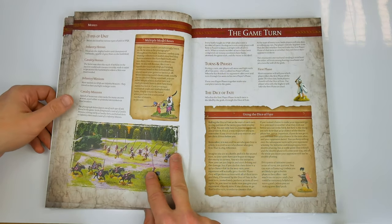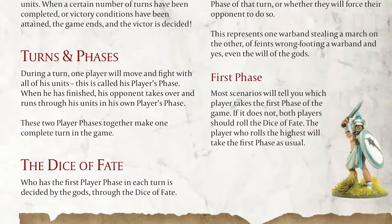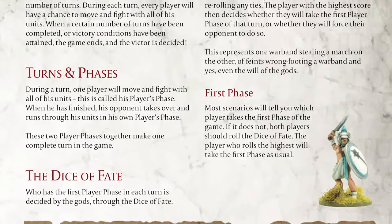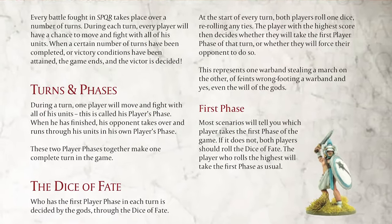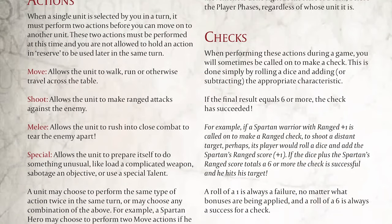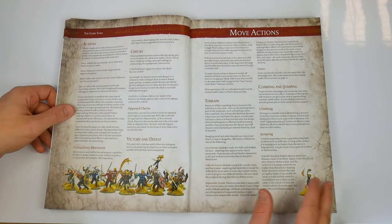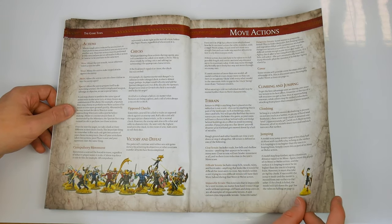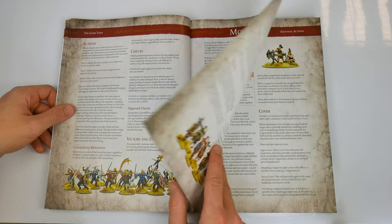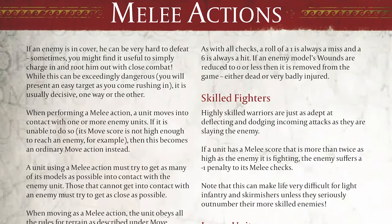The game turn page introduces us to the Dice of Fate, which basically means you dice each turn to see who goes first. The game proceeds in an I-go-you-go fashion, with each player performing two actions with each of his units before play passes to his or her opposite number. The next section covers the different actions that may be performed during a turn, including moving, shooting, melee, and special actions.